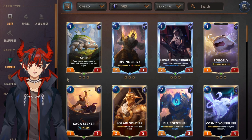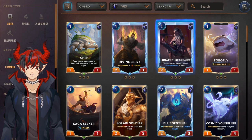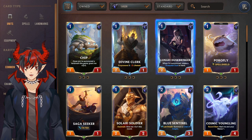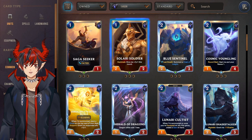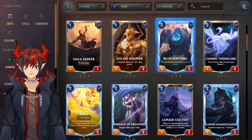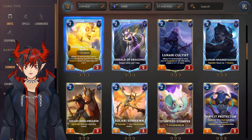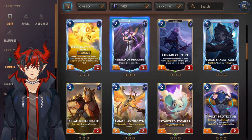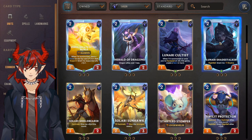For Targon units: Chip really good for the Malphite/Taliyah deck, Divine Clerk for Kayle, Lunari Duskbringer is a nightfall card — if there's a broken nightfall deck in the future definitely craft this right away. Saga Seeker is a Pantheon card. Solari Soldier is a general-use card and also Leona synergy — can be played with Leona decks or just as a staple one-drop for any Targon strategy. Blue Sentinel for Taliyah/Malphite. Cosmic Youngling is another good general-use card. Estarossa is a must craft and one of the best general cards in the region. Herald of the Dragons for Shyvana plus Aurelion Sol. Lunari Cultist really good with cultists especially Varus decks. Shade Stalker for nightfall decks — if nightfall is good you want this.